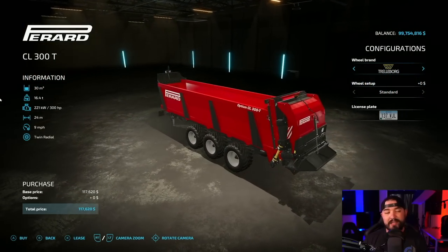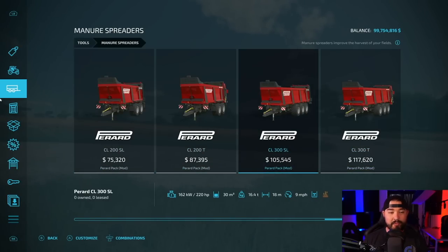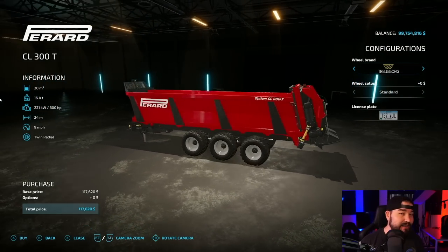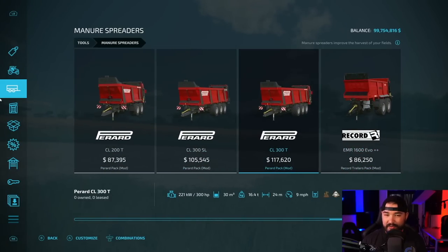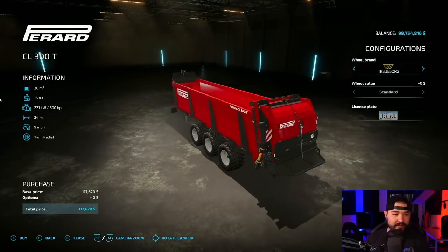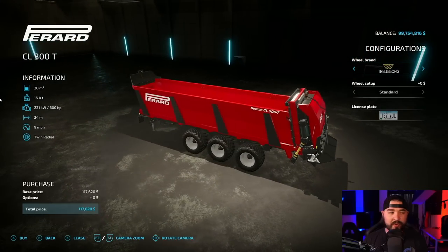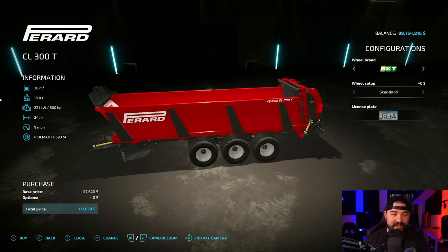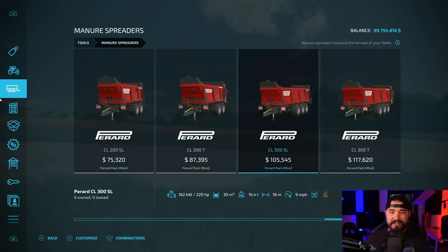When it comes to manure spreaders, there's really not much out there that looks better and works better than the Perard Pack. One of the great things is these do manure and they do lime as well, which is pretty darn cool. It should also work with pumps and hoses if installed. 30,000 liters, 24 meters spread. You got different wheel options. Plus with the Perard Pack, you've got all kinds of other different stuff too — there's like four or five different manure spreaders just in this one pack.